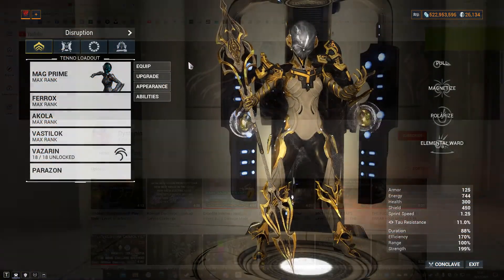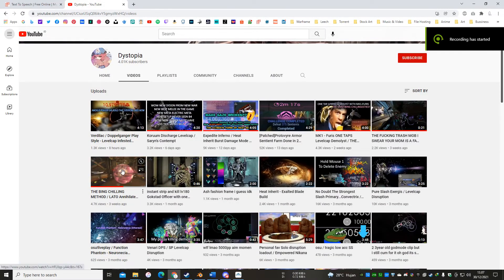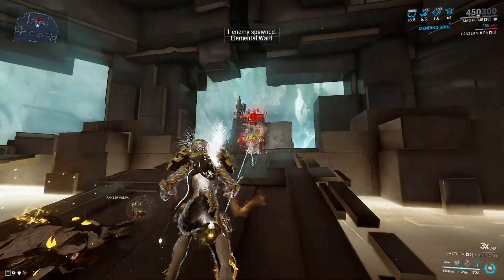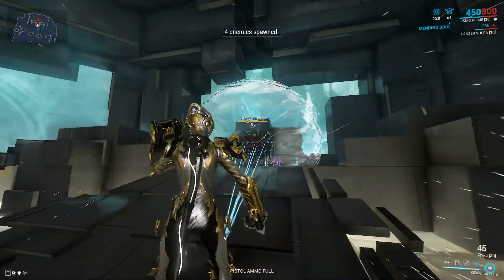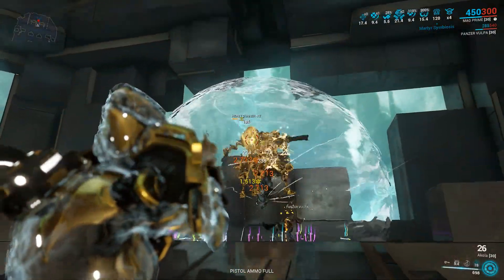The next build is Cold Elemental Ward. The idea came from another YouTube channel called Dystopia. You can watch his video for a detailed explanation, and I will link his video in the description below. This build is intended for disruption missions — very fast single target kills, but not groups of enemies. When multiple enemies are trapped inside the bubble, after the first target is killed, others will most likely get a body shot instead of a headshot.